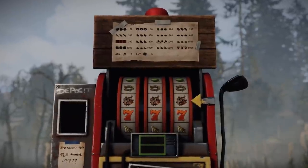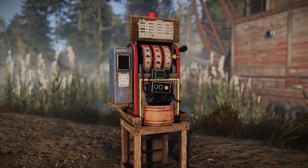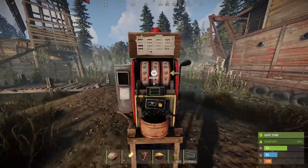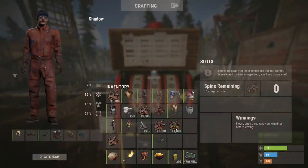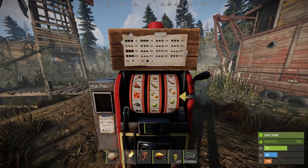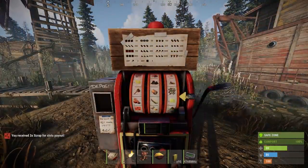Currently slot machines can be spawned in with 'spawn slot machine'. As of speaking, they're not in place anywhere at the camp, but I imagine they'll end up somewhere in the dredge. Using one works like this: first you mount it, insert some scrap up to a maximum of 1000 — which is for your protection, trust me — and then simply press E to pull the arm. Each spin sets you back 10 scrap and any winnings will go into a separate section.